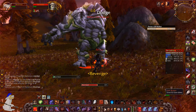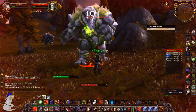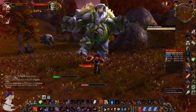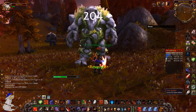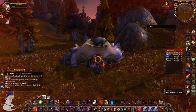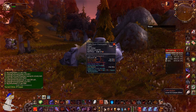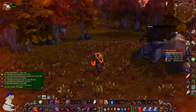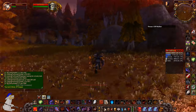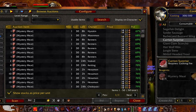At number five we have auction house amalgamation and upscaling. Say there's a lot of mithril ore for five silver each — you could buy all of the cheap mithril, convert it into mithril bars, and sell them on the auction house for 15 silver each. That's about 2.5 gold for a stack of 20. These transactions very quickly add up and you can make quite a lot of money with very little effort.